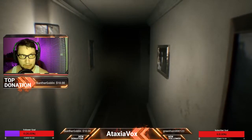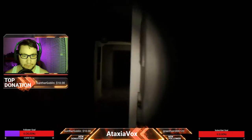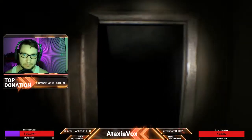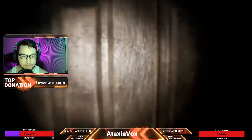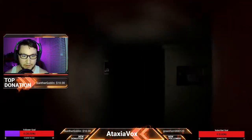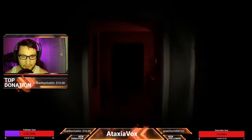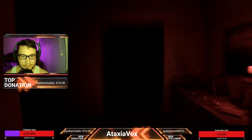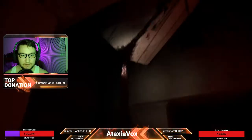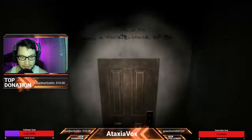Loop eight: no puzzles, just continue on. There will be some minor jump scares throughout the game, so keep that in mind. Loop nine: no puzzles either. There is a chance of Lisa spawning in the foyer area during this loop or the previous one — if she does, just wait. Do not approach her or she will kill you and you'll have to start that loop over.